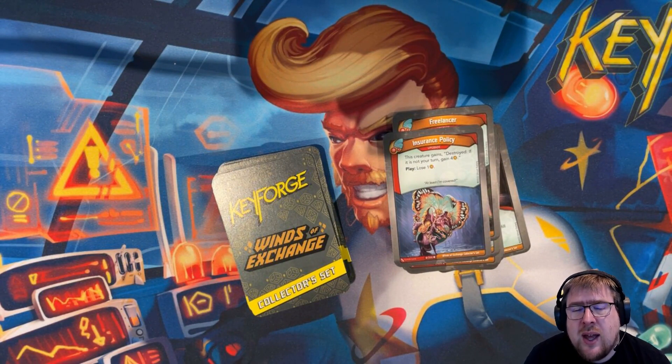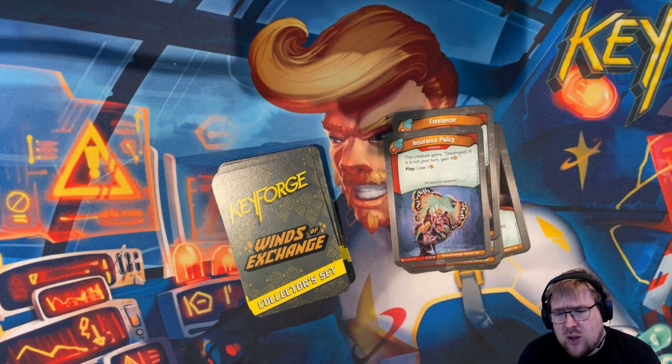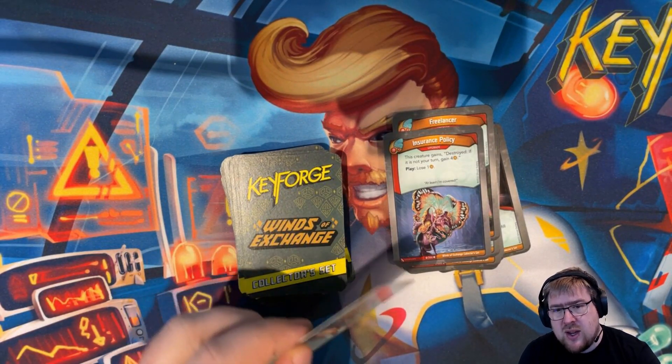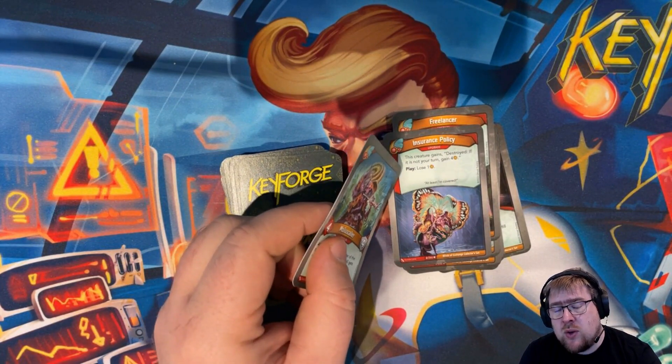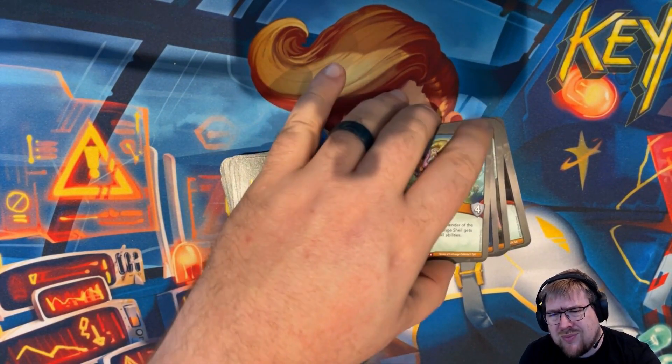Insurance Policy is an upgrade that gives the creature it's attached to: destroyed — if it is not your turn, gain four amber. When you play it, you lose an amber. So you take a good creature and essentially say: my opponent can either leave this creature on the board, or give me four amber. If you can play it when you don't have amber, the lose-one doesn't even hurt you.